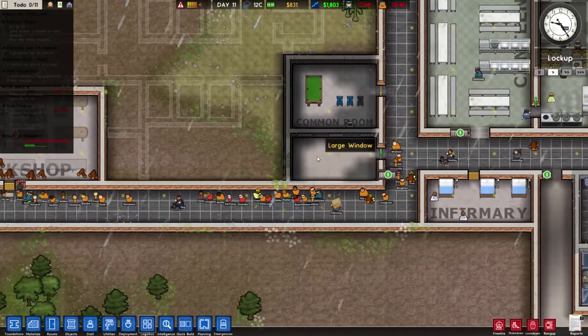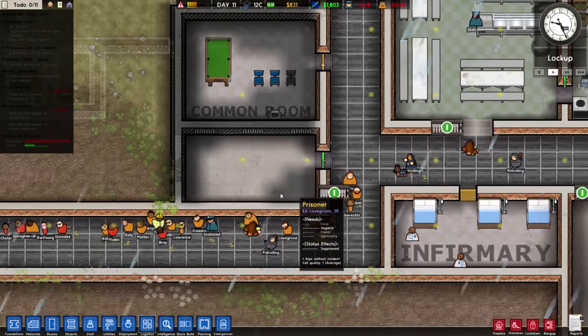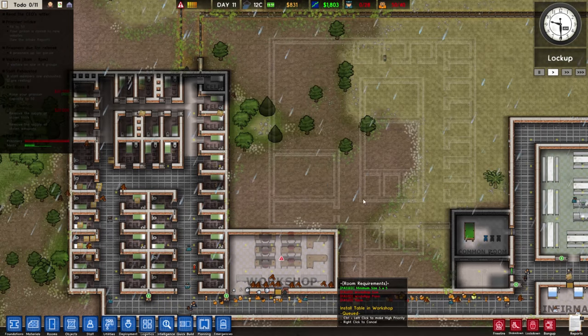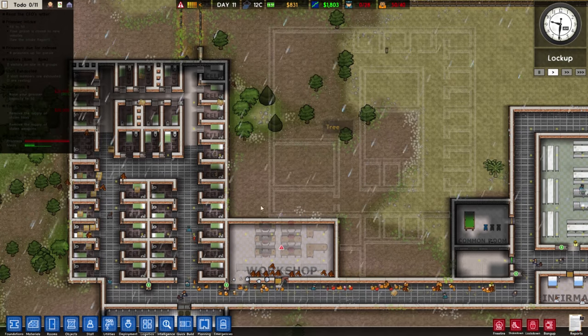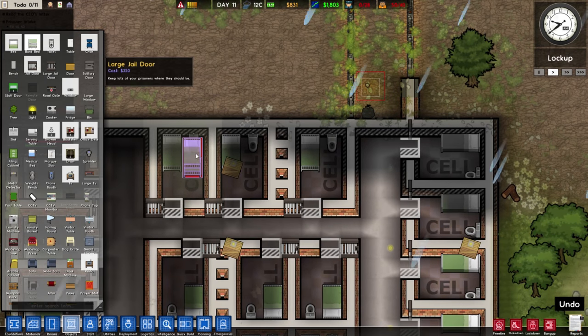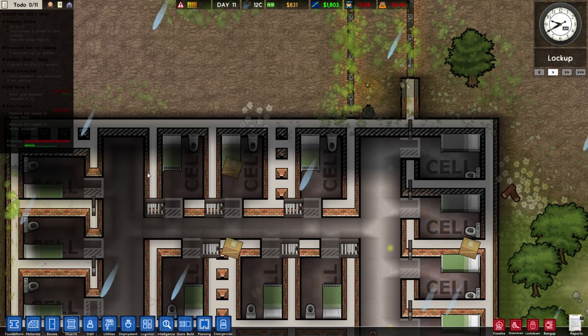Beautiful rain. I built this room but I forgot what I wanted to do with it. I think this is where I wanted to put the security room — I intended to build it in here eventually, this will eventually be a thing. Oh, the fence is done. Are you kidding me — I can't put bunk beds in here?